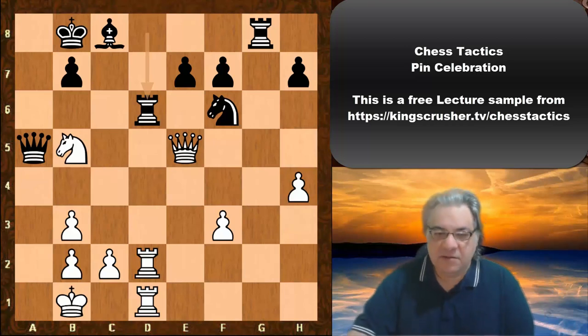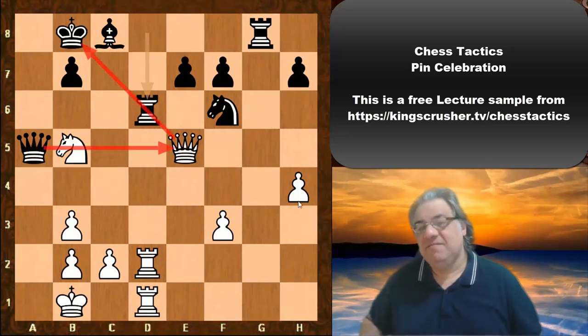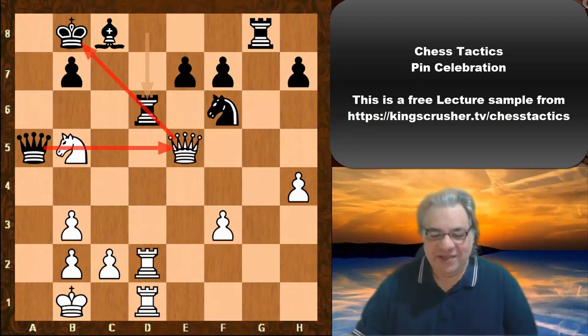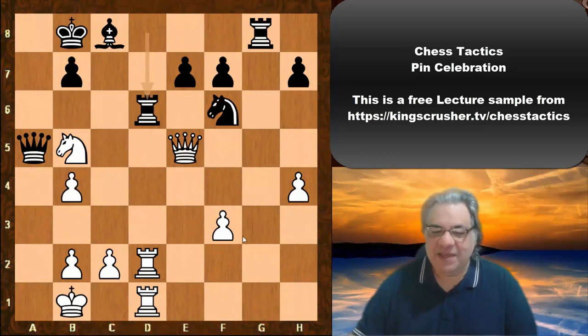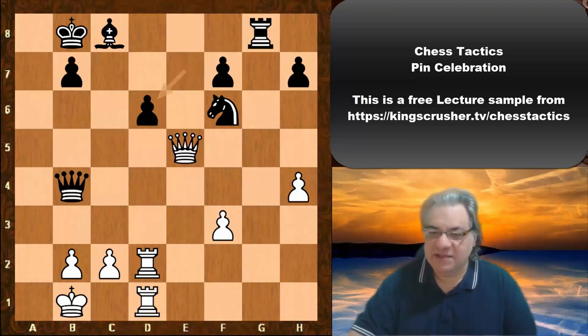To celebrate one's absolute pin, there is actually in effect a relative pin on the Knight. If only we could shake away that relative pin — and if you needed another clue, we want to shake away this relative pin to be able to exploit our absolute pin. We can do that with b4 here. This forcing move really helps to shake off the relative pin, and now Nxd6 — everything is falling off for Black without too much penalty for White after e-takes, Rook takes.